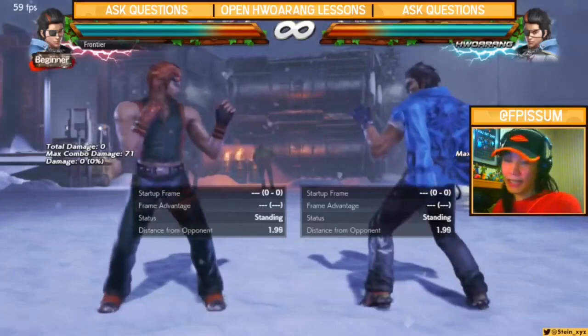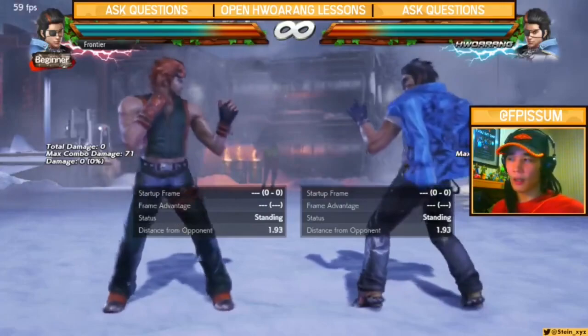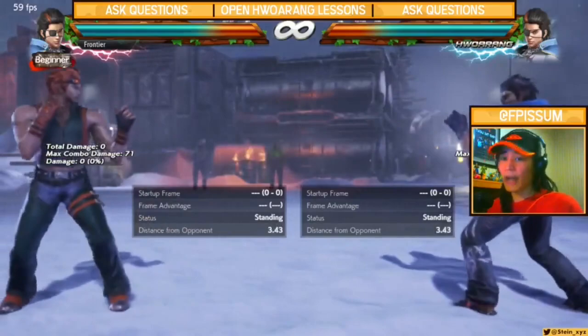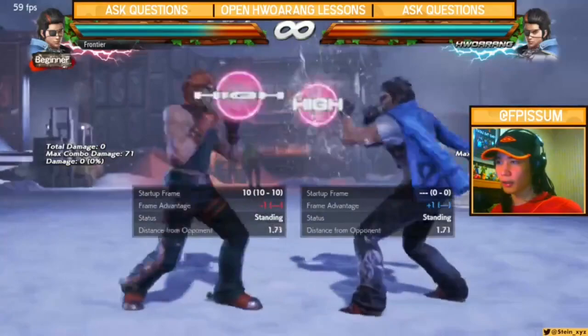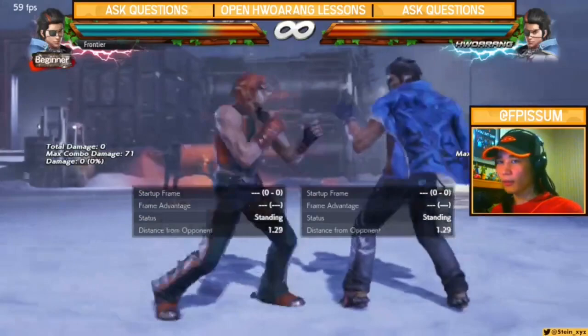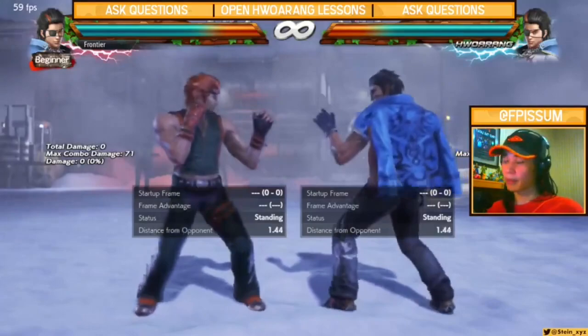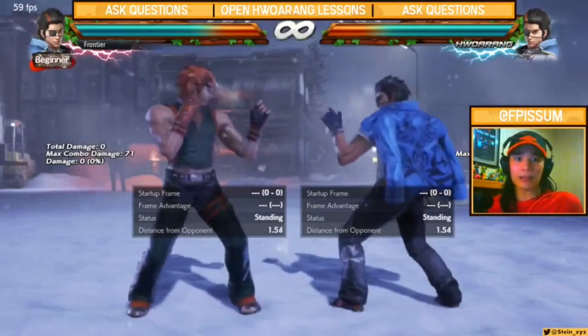Defensive Hoang is probably the least common of the three. You encounter more offensive or neutral Hoangs. Defensive Hoang dislikes using flamingo or RFF — they're more LFF-heavy. For information gathering, they barely run LFS 1 into forward 1 plus 2, maybe once per round or once every two rounds, because being negative 9 defeats the purpose of defense. On defense, you want options to get away, step your opponent, and find openings like forward 3 into LFS up-forward 4, or back 1, to stop your opponent's neutral or offense from working.